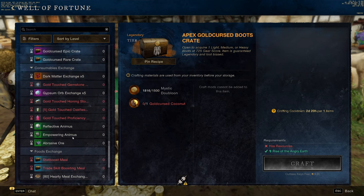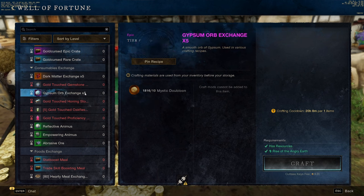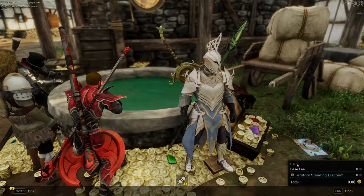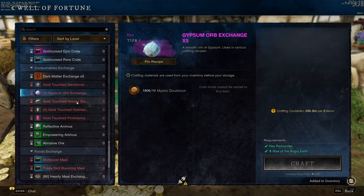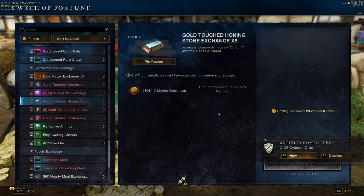Next, we're going to scroll down to the Consumable Exchange. Go ahead and pick up the Dark Matter, the Gemstone Dust, your Daily Gypsum, the Honing Stone, the Powerful Oak Flesh, and the Proficiency Booster. The Honing Stones alone usually go for 100 gold on the trade post, so you're saving yourself a lot of money by doing them.